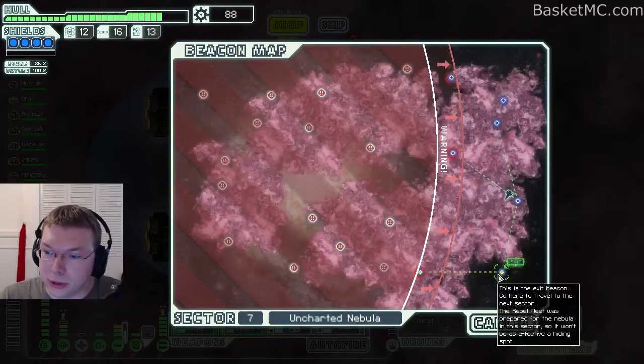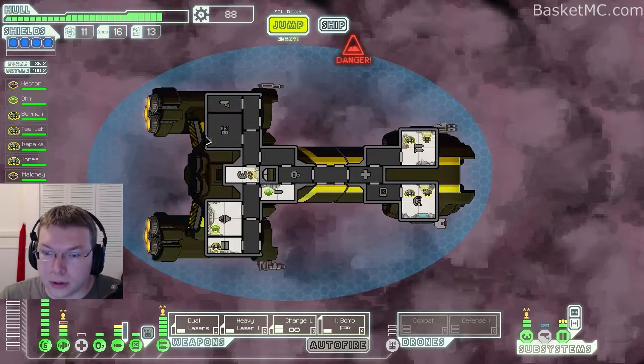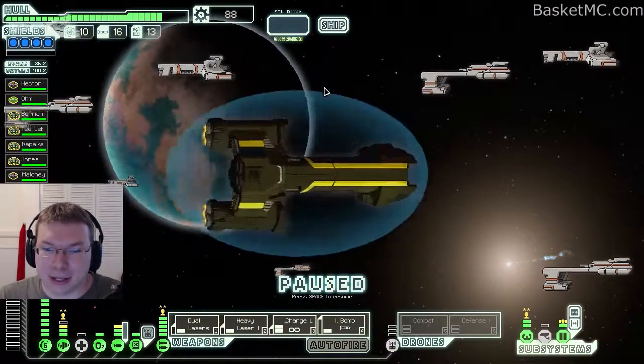Jump to the exit. Nothing here in this episode, we'll go ahead and jump to the next sector to get the achievement. Yeah — Federation Cruiser Type C unlocked!